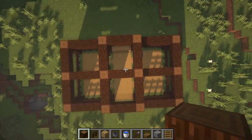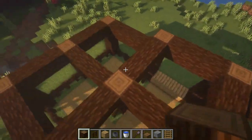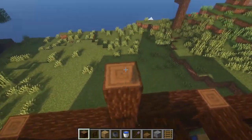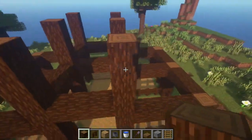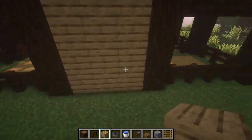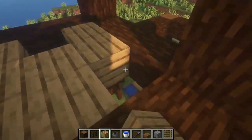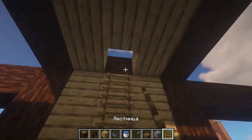In the center we also make a crossbar. The central logs we then raise another 3 blocks. We also raise the oak boards area by 3 blocks as we did initially. Here we will have a small balcony — we leave a hole because here we will place a ladder. Let's put it down right away so we can go upstairs. We will have a small balcony with a chest, and if you want, you can make an additional room here.